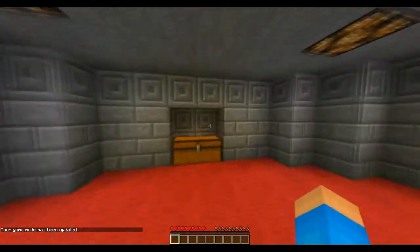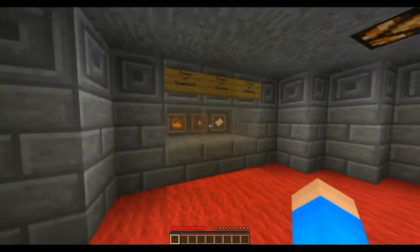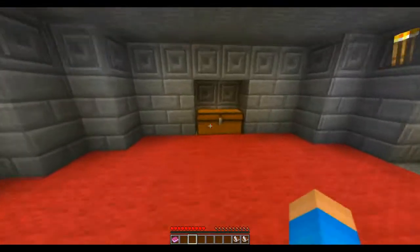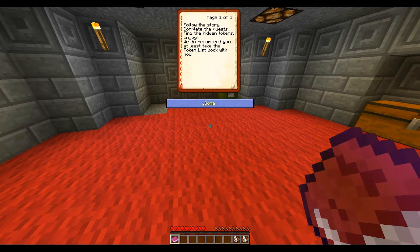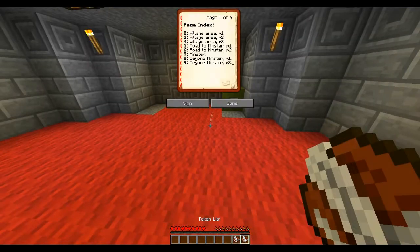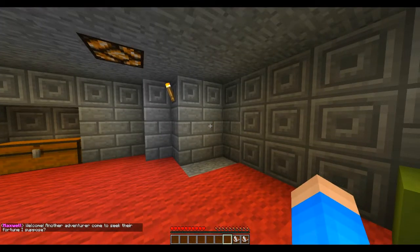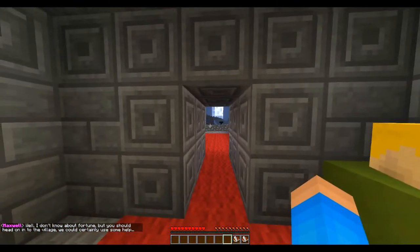Alright, so I'm gonna do voices since this doesn't have voice acting. Token of teamwork, token of solving, token of seeking. So we got the token list, quick start guide, and token overview. This is for two players. Follow the story and complete the quest. Welcome... welcome, adventurer, come to seek fortune I suppose. Well, I don't know about fortune, but you should head on to the village — we certainly could use some help. That's awesome!